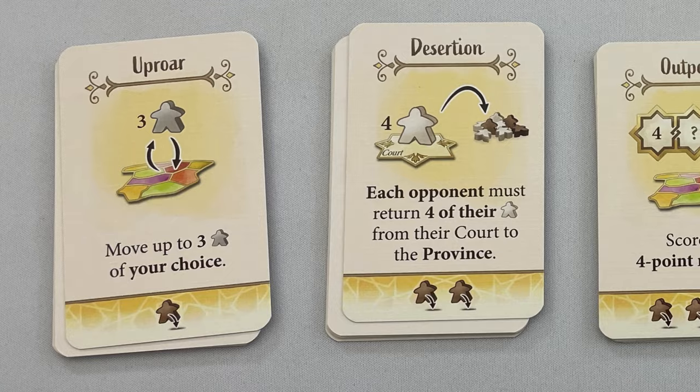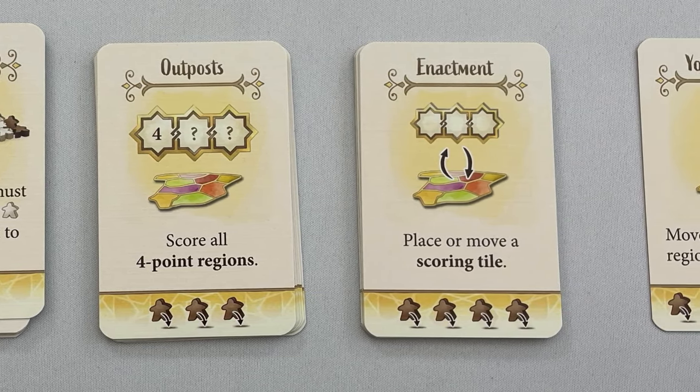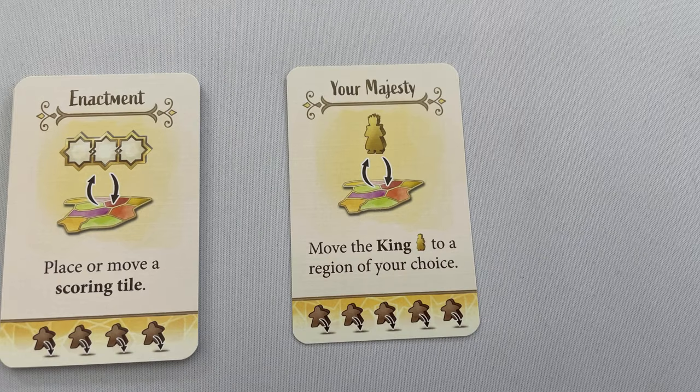Choose a random start player. The game is played over 9 rounds, each of 5 phases. Phase 1: Reveal action cards — turn over the top card of each of the 5 decks of action cards. The Your Majesty card in the 5th pile is the only card in that stack.